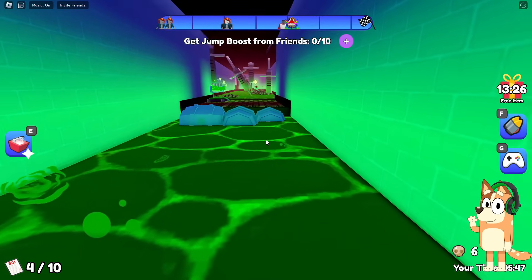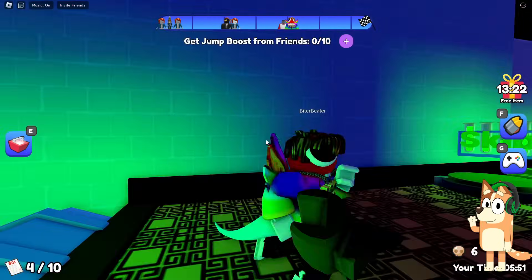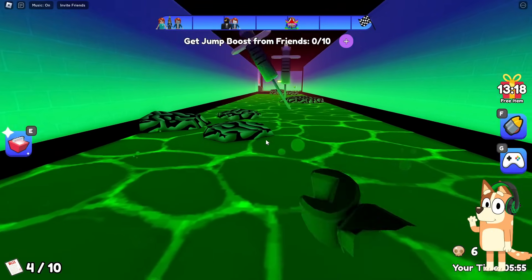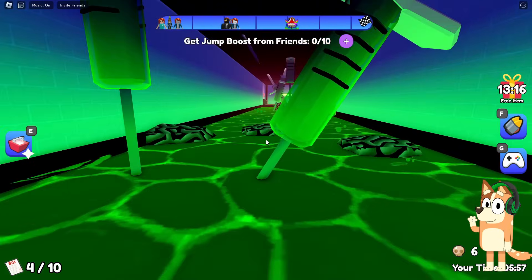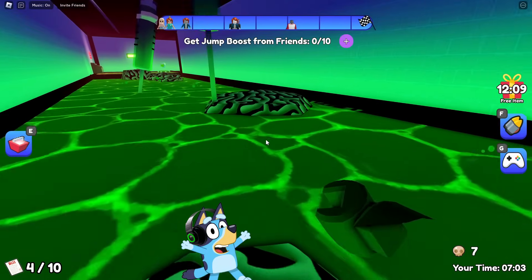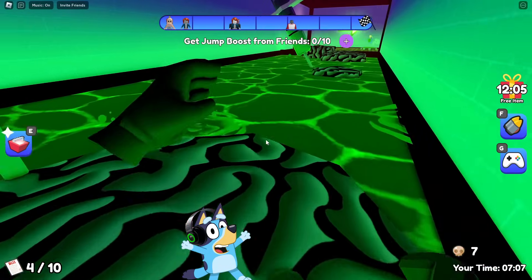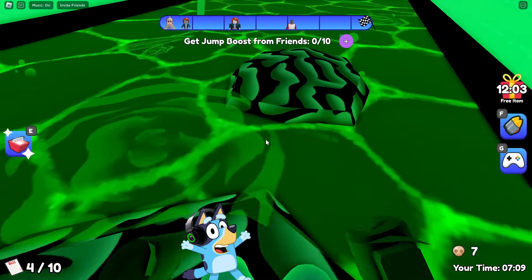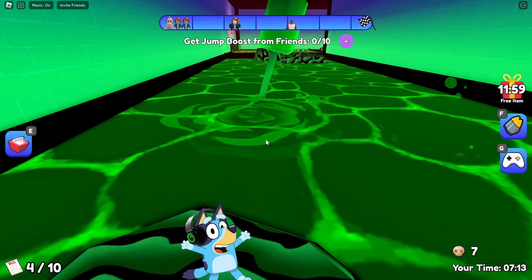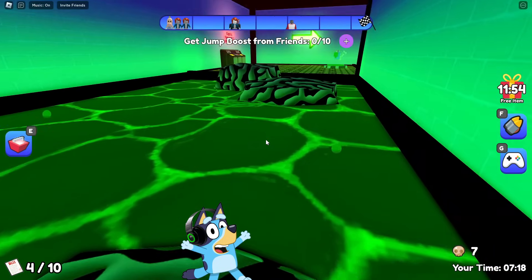It looks like this is not the only brain with which we will need to cross the green liquid, because look — there is a huge pool in which there are a huge number of brains and various syringes. It seems to me that it will really be very difficult for us to overcome this entire path. I have never seen similar tasks in other games. In addition to monitoring the trajectory of these brains, we also need to try to make sure that the syringes do not hit us.